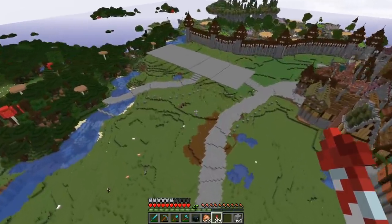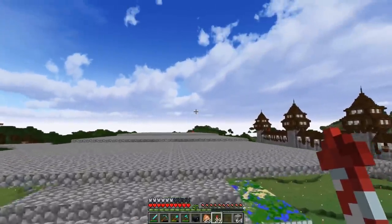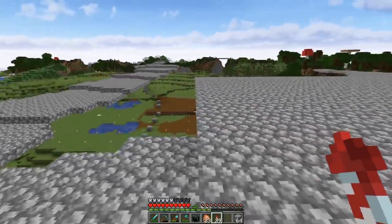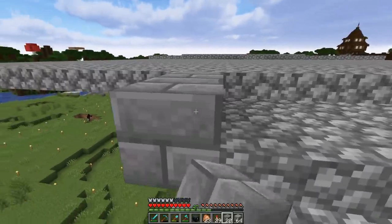Now that we have the big road areas planned out up here, it's starting to look pretty crazy. I'm happy with what we were able to get done. That was so much more cobblestone than I thought — I went through three inventories full of cobblestone slabs, which is insane. But it was fun and cool to get it all done, and I'm excited for where we're going to go with this.